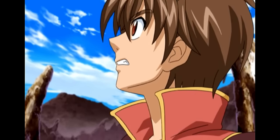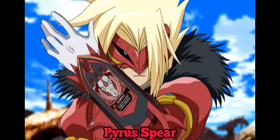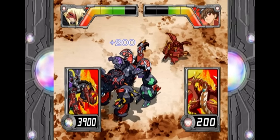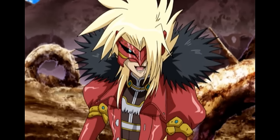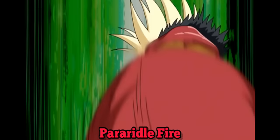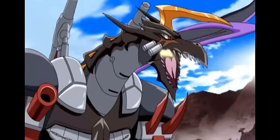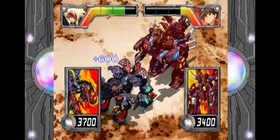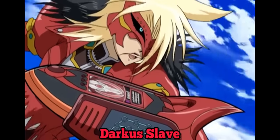Drago! Increase two hundred. Next, Pyrus. Ability card set. Ability activate! Pyrus Spear! Increase two hundred. Aquus, chaos, Pyrus. Three attributes fusion ability activate! Error in a fire! Calculating power levels. Ability activate! Darkus, slay!